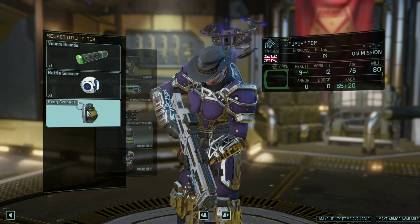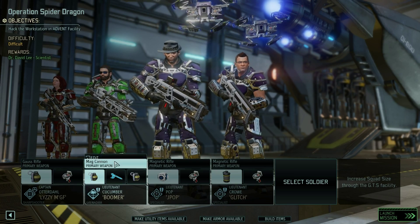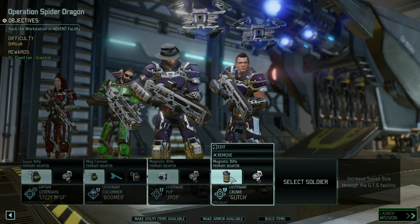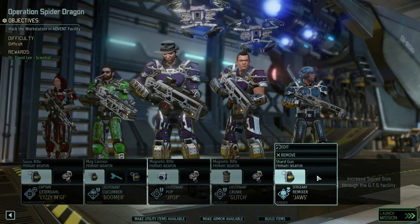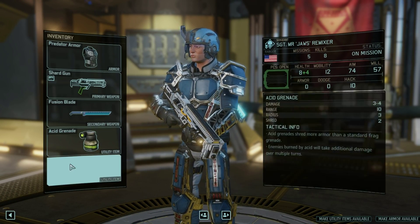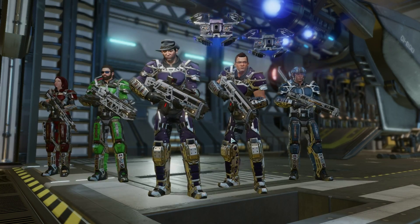Ashen Crow, you're going to be in it too. We could do with some rangers. Ashen Crow is pretty cool though - alright, you're in. And Mr. Remixer, our ranger, you're going to be in there too. So I'm going to give you an acid grenade, and your second weapon will be Venom Rounds. And you've also got the fusion blade. Let's go to the mission.